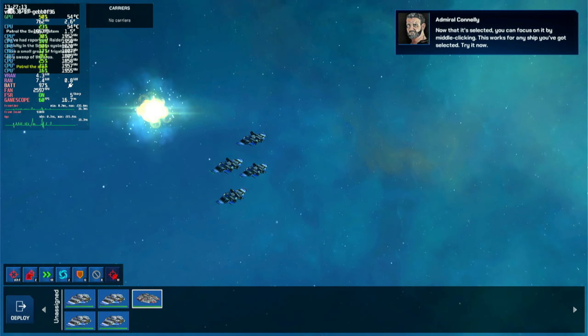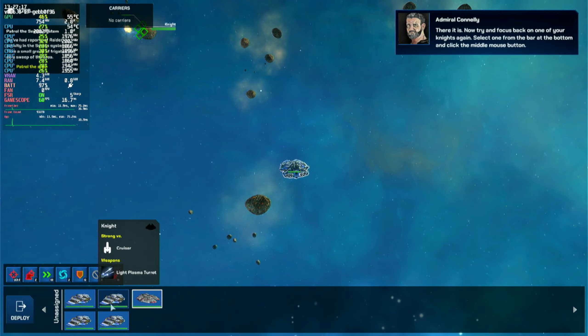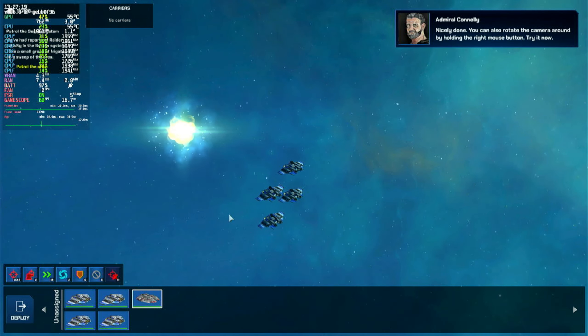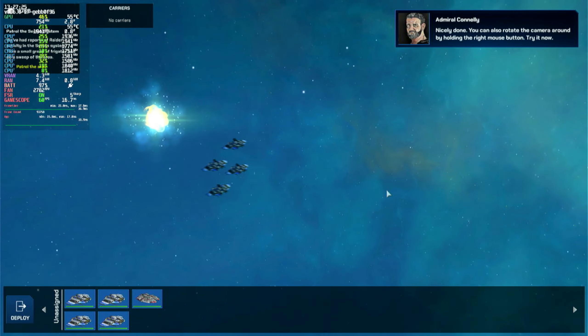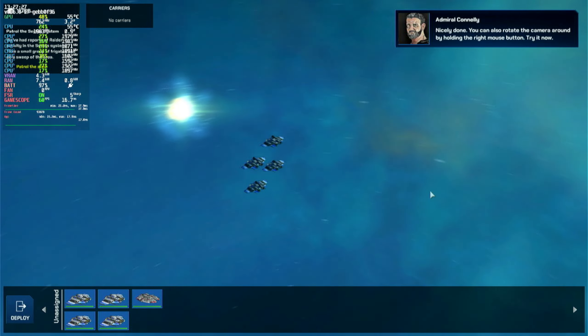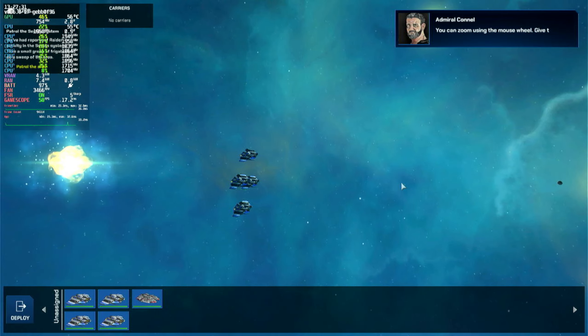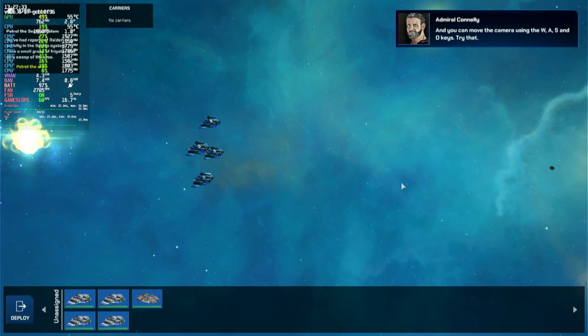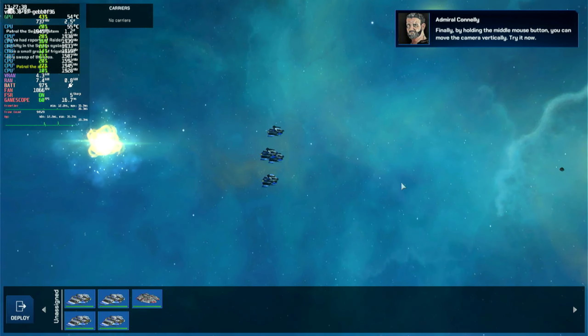Try it now. There it is. Now try and focus back on your Knights. You can also rotate the camera around by holding the right mouse button. You can zoom and move the camera. Finally, by holding the middle mouse button, you can move the camera vertically.